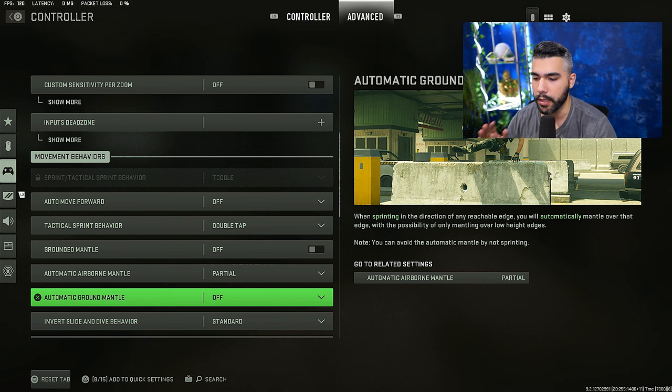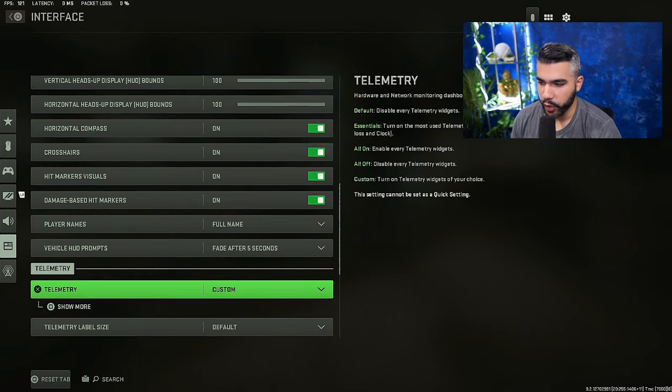Grounded mantle: off. Automatic airborne mantle: partial. Automatic ground mantle: off. These settings are really important — they allow you to slide cancel more fluidly without random jumps. Automatically mantling random objects can cost you gunfights, so lowering the sensitivity on these so it doesn't jump on everything is a big deal.